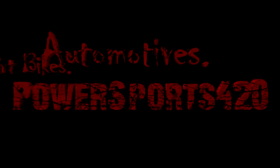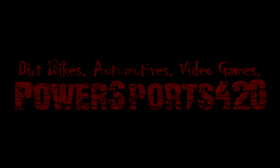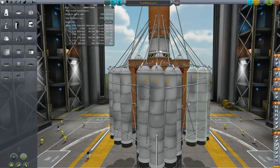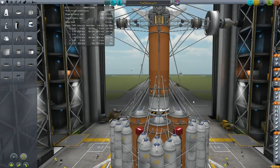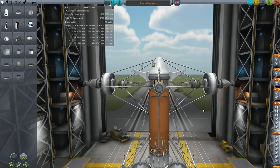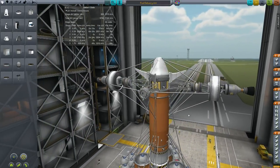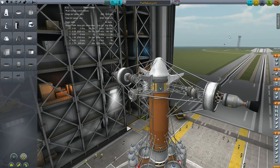Hello everybody and welcome to the KSP video attempting to fly a space plane on Laythe. Here you can see we have five orange tanks at the bottom with four skipper engines and one mainsail in the middle, six boosters on each tank. The upper stage is a skipper engine with an orange booster, and on the sides are nuclear motors attached to fuel tanks on docking ports so they can be attached to the space plane after it makes it into orbit, plus plenty of monopropellant.